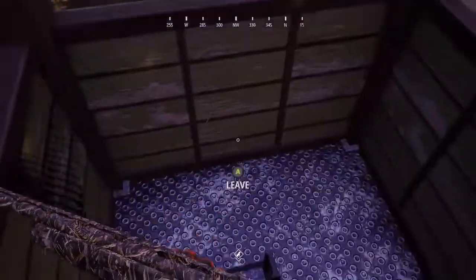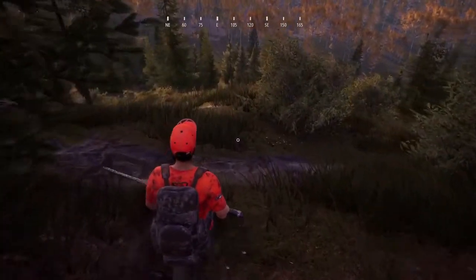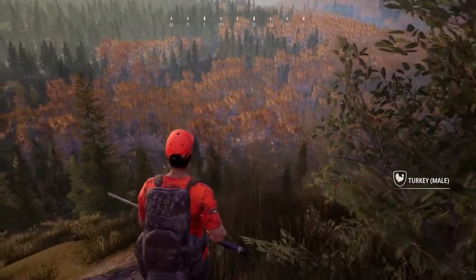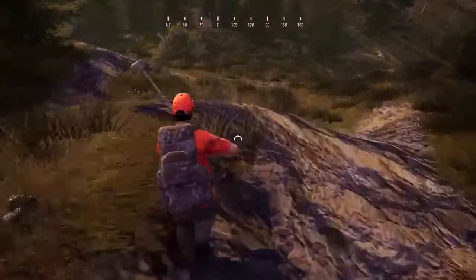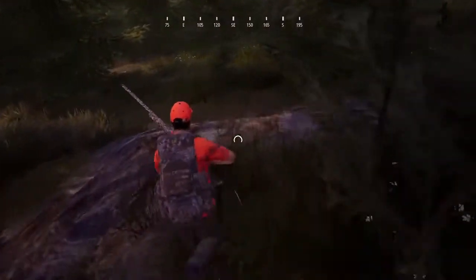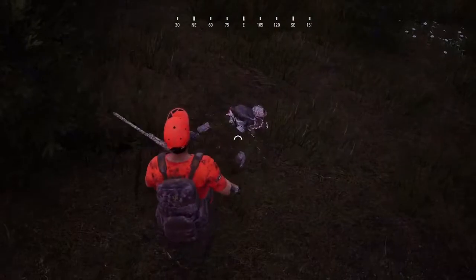Now let's move on to turkeys. They're another one that are everywhere in the forest and not too hard to find, but they're going to spook easily. What I try to do is scare them out of the bushes and get some good shots on them while they're fleeing. You don't need a dog — you can find them yourself. Turkeys are worth about 70 credits, not big money, but just another one you've got to get done. I tend to stick around the central hill and look around there.